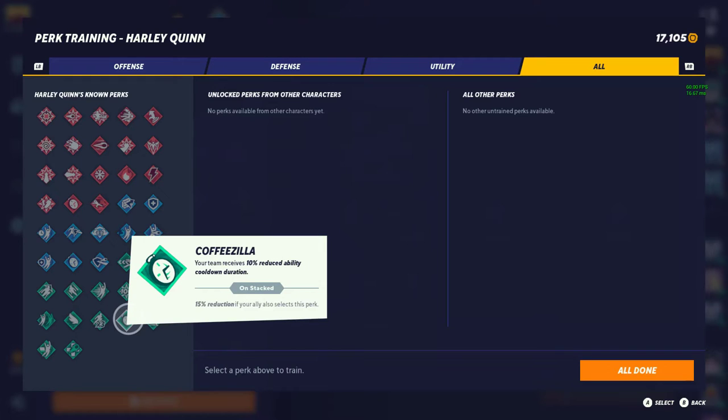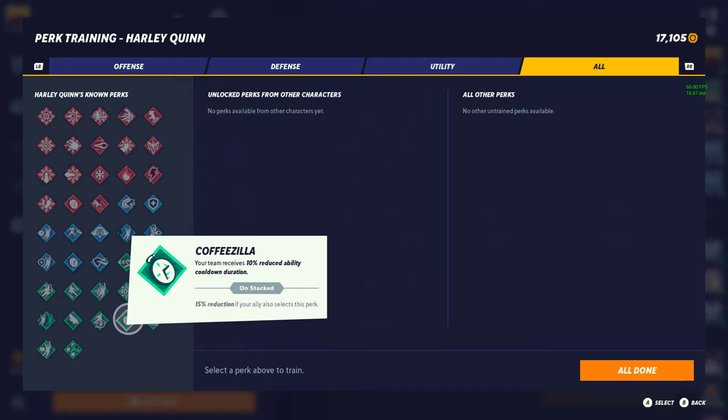Coffee Zeal — 10% reduction on ability cooldown, 15% with allies. I'll give it tier 2. It's 100% useful — you do nothing and you already get a reduction on your ability cooldown. Next is Speed Force Assistance — 4% increased movement speed, 8% with ally. I have to give this a lower rating because 4% by yourself just doesn't feel worth running.